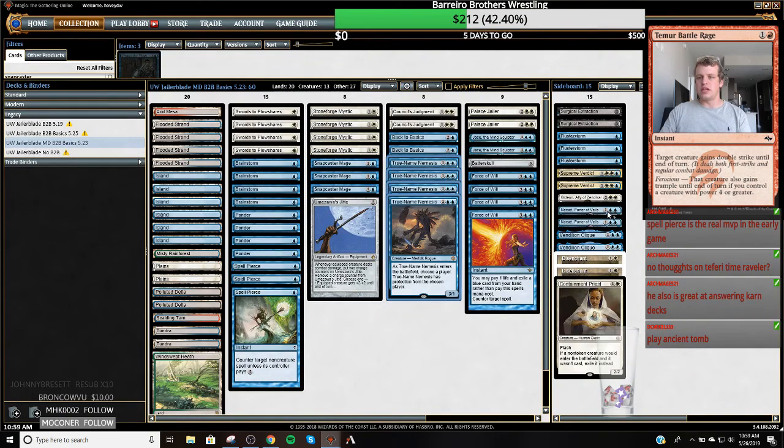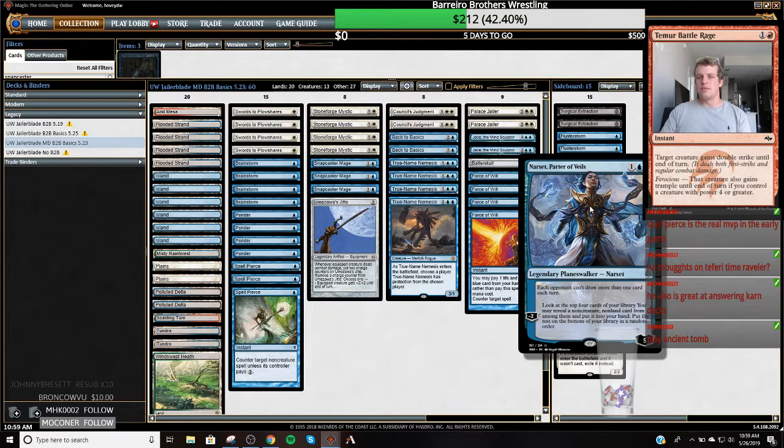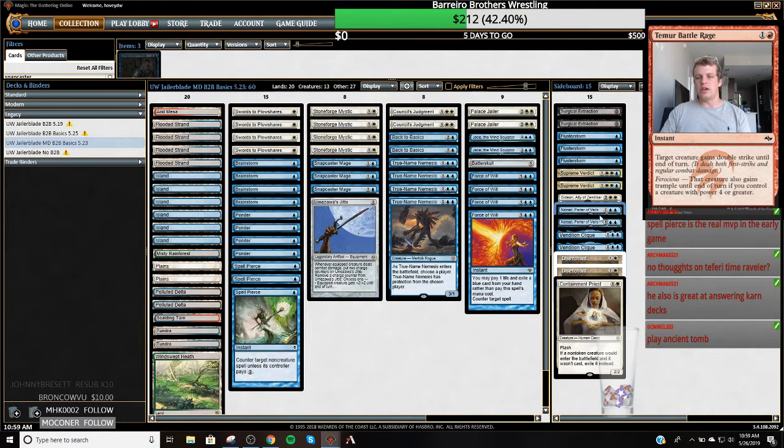Narset is there for the blue mirrors and also against combo. The fact that I can just counterspell some cantrips in the early game, or play Narset, and then Narset means they can't recover — they can't get out of what they're doing.